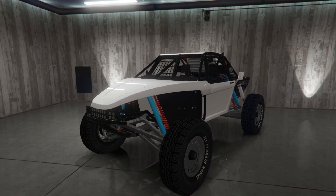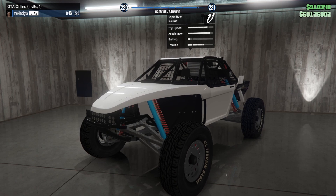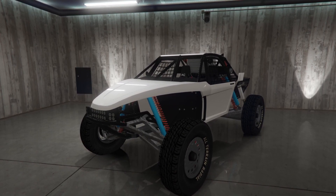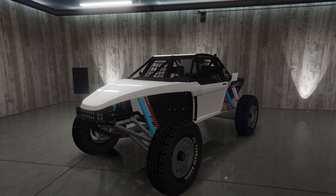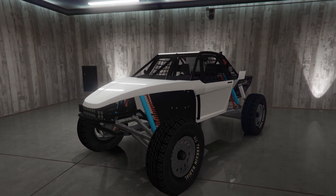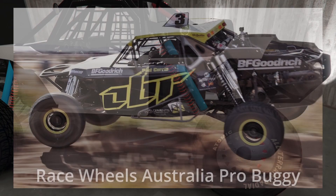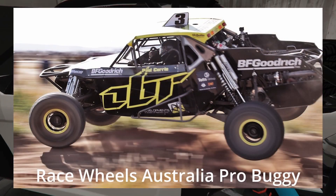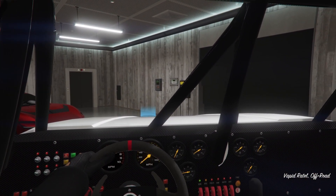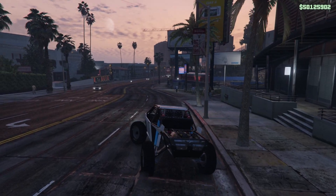For today's video, we are going to be customizing the VAPID Rattel. I believe this car is based off of the Australian Pro Buggy. From what I saw on GTA Wiki — correct me if I'm wrong down in the comments — I will provide a picture of what it looks like in real life.